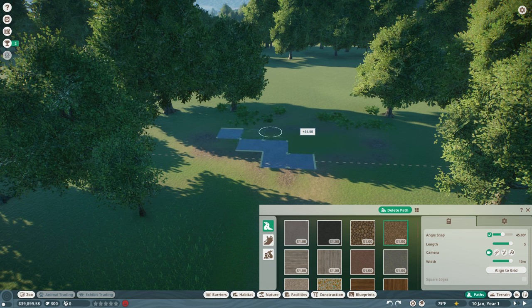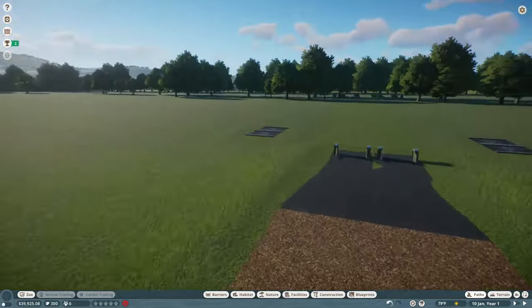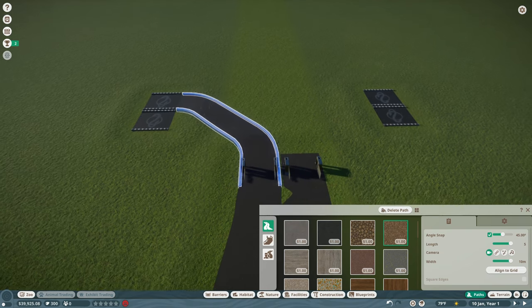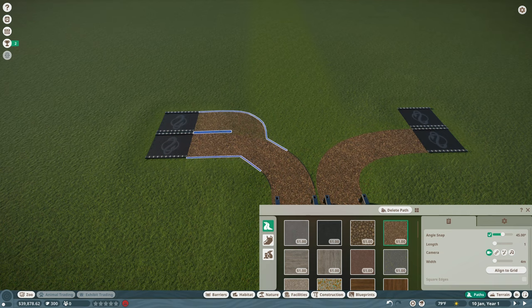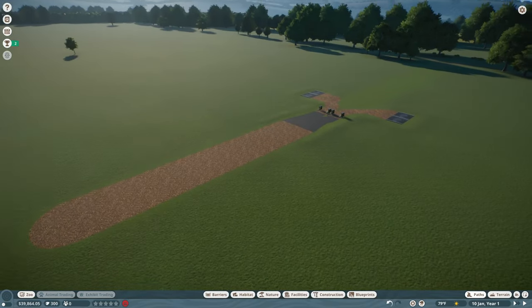Deleting the old ugly paths — there we go. The terrain's a bit messed up but we're focused on the build area. There's some long grass and short grass making it look slightly indented, but that's fine. We quickly connect the guest entrances using the tree bark path at width one, and now we're up and running for the zoo.